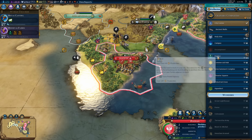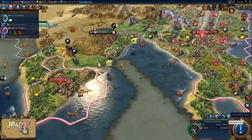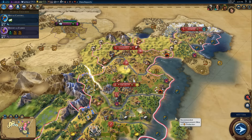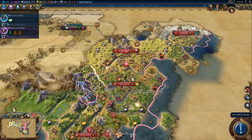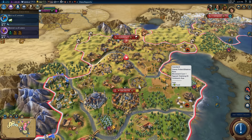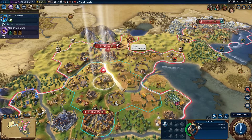Poznan needs a harbor — definitely. Plus two gold for that harbor. This unit we're just going to have on alert. You need to build a mine there. We have a settler building in Gniezno, and also a commercial hub building in Krakow, which will really help with our income situation. Our income is not bad, but we just need it to be higher. Our economy is not quite as productive as it should be.